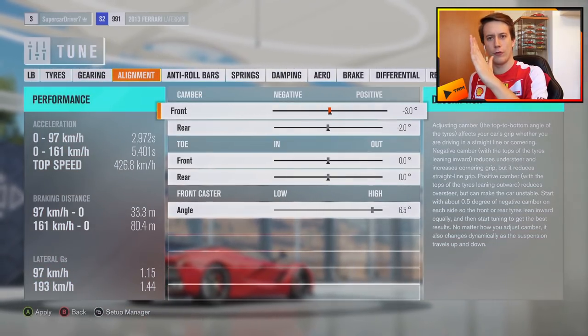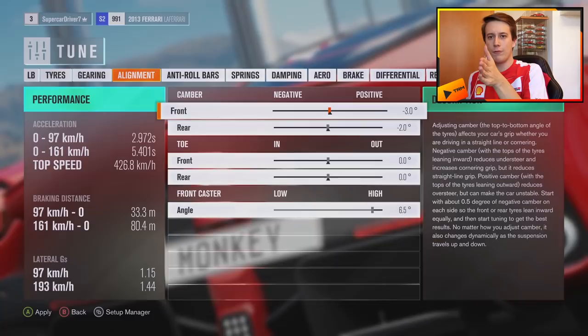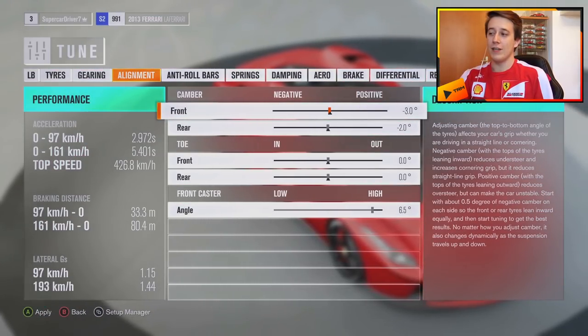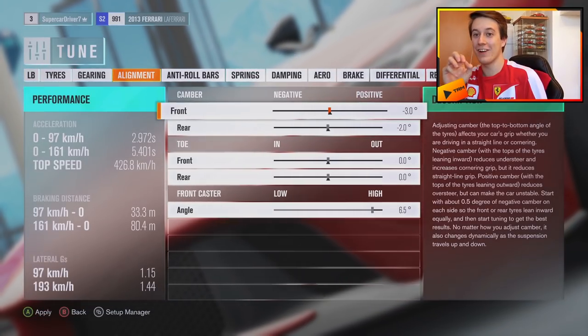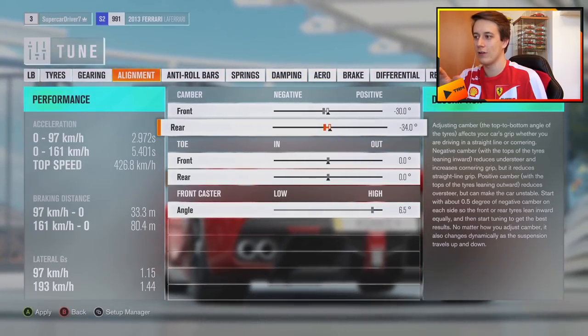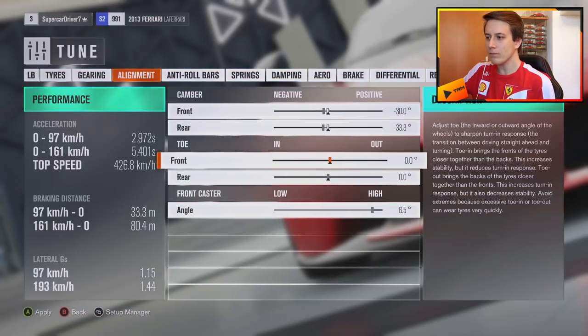Here is where it gets interesting — camber. You can adjust the angle of your wheel, that's camber. And then there's the toe, which is how the wheel points left or right. Three degrees is already kind of a lot, but we're gonna up the game.